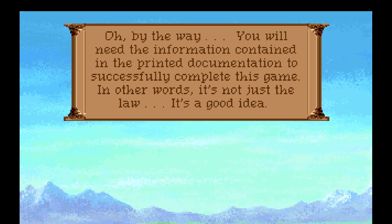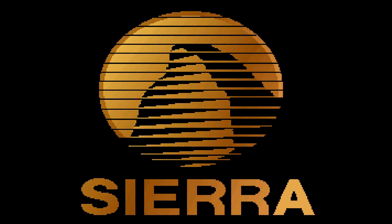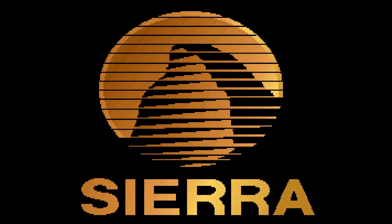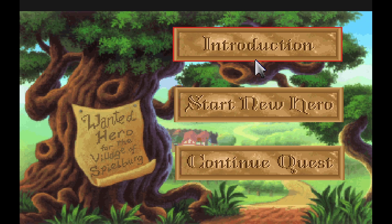Oh yeah, by the way — you'll need the information contained in the printed documentation to successfully complete this game. In other words, it's not just the law — it's a good idea. This little bit of text is a dirty lie. The game does have copy protection built in, where they would ask questions that can only be found in the manual. However, at least in the version I bought — the Quest for Glory Anthology — it didn't really come with the original printed manuals, except as files you had to find. So the answers to those questions were a little difficult to track down.